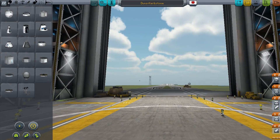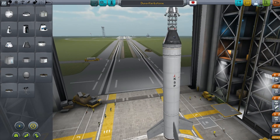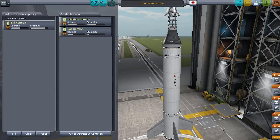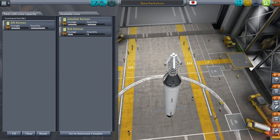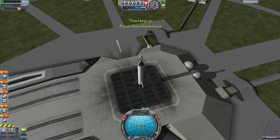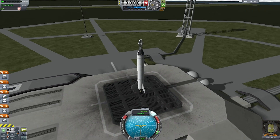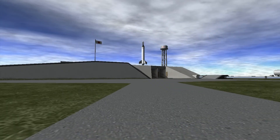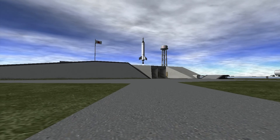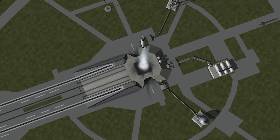Jebediah wasn't actually on that mission — it's going to be Bill Kerman. Okay, let's launch — this is the actual mission this time. Throttle up — it's all liquid fuel so we've got complete control over this. It's going to be up into the atmosphere and straight back down again. And we have liftoff.